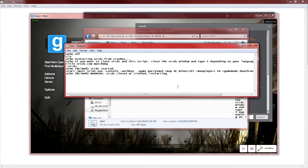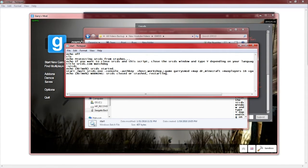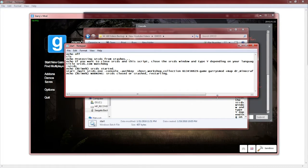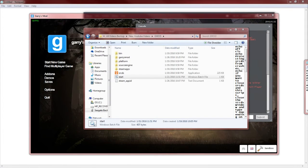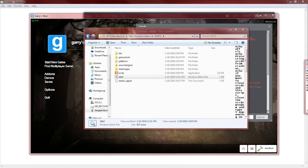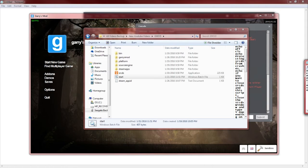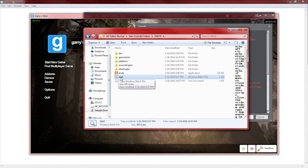Press Space again and then add +host_workshop_collection followed by a space, then paste in the Collection ID that you copied earlier. For instance, this is mine — paste it in there. I'll go ahead and add my auth key now. Alright, the auth key has been set — you can see it in the line. Go ahead and save the file.